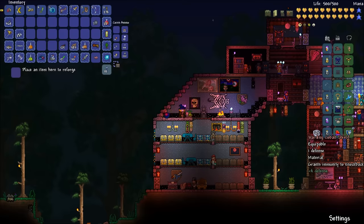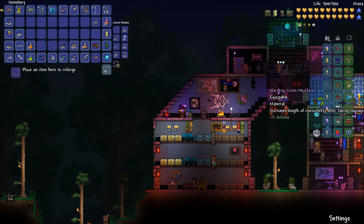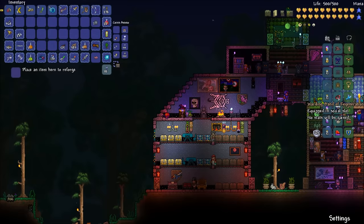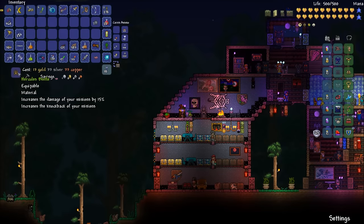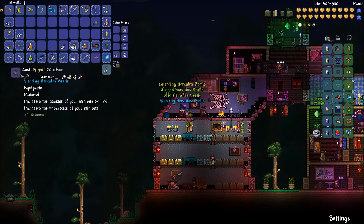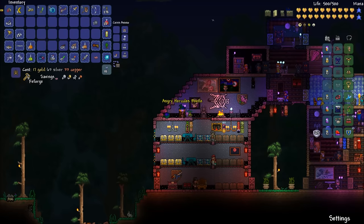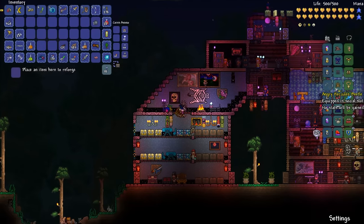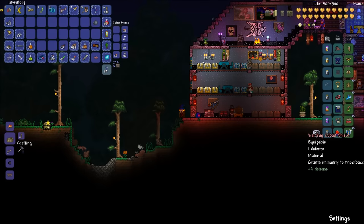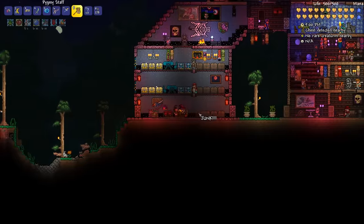This is close to the most defense we could ever have. One thing I'd probably change is the cross necklace - it doesn't make a difference in defense but increases my invincibility a little bit. Though we'd lose the ability to regenerate a little quicker. We're gonna do it - I want something that does damage. Warding Hercules Beetle - plus three percent, yeah we'll take that. Then we'll do a summon - I guess we'll just leave it.